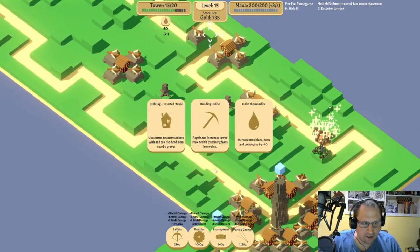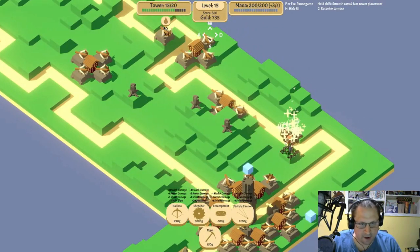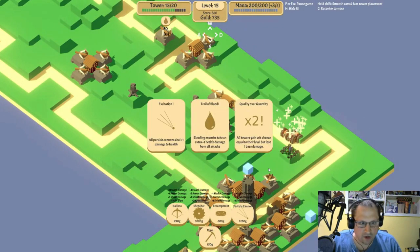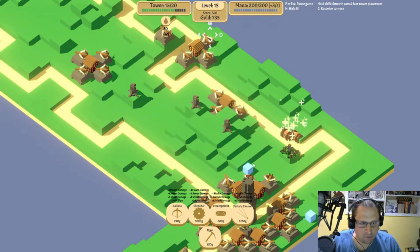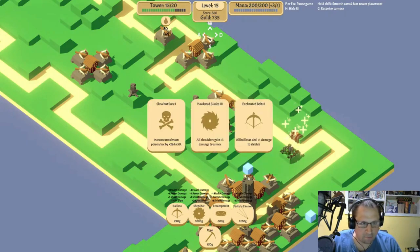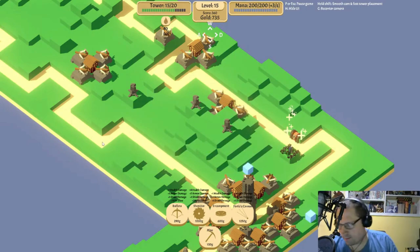Let's get some treasure — make them suffer. The mine could help us out too — yeah, let's get the mine. Trail of blood, hardened blades — make them suffer. We do extra damage to armor with hardened blades. Ballistas deal damage to shields — no, we're gonna go hardened blades and trust the particle cannon to wipe out those shields.